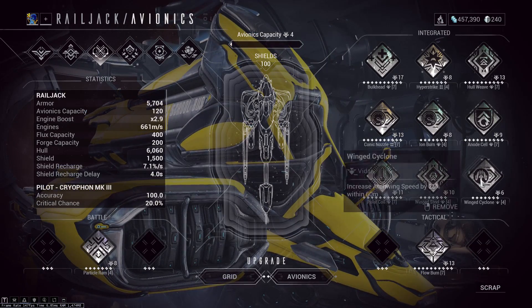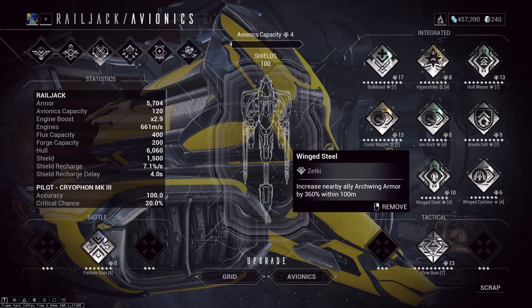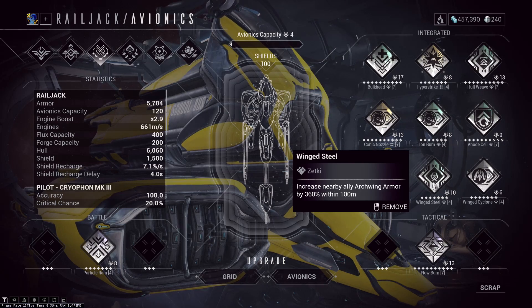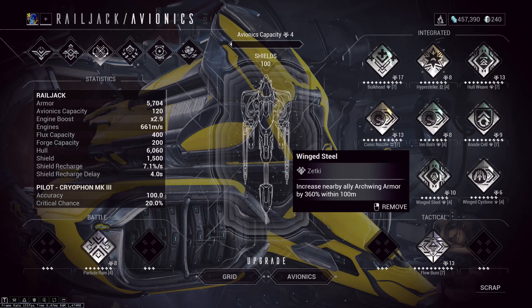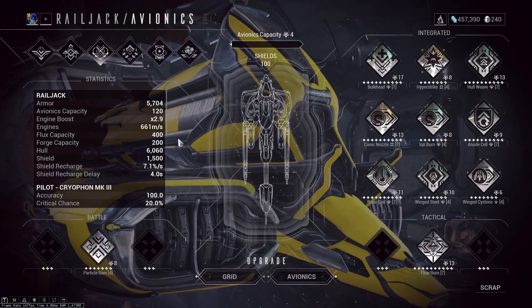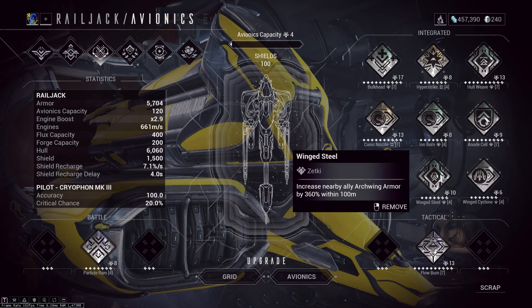I actually have two of them on my build right here — Wing Steel and Wing Cyclone. Now, why do I have these mods on here when they're only supposed to buff nearby arc wing armor by 360 percent? Well, these buffs have a very short range, but they don't just apply to allied arc wings — they also apply to you. So if I take off my Wing Steel, I lose armor.